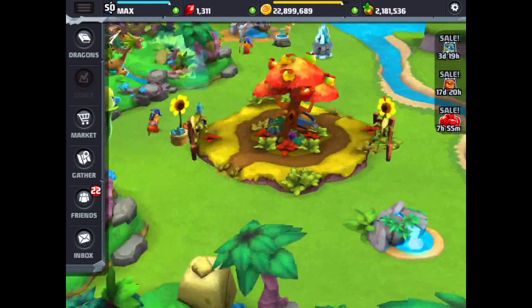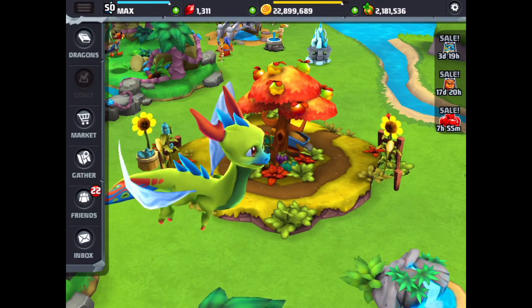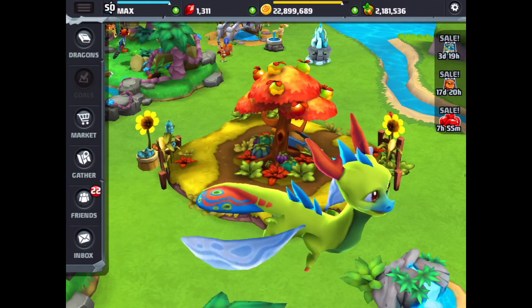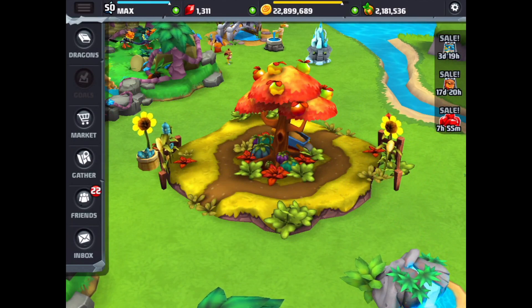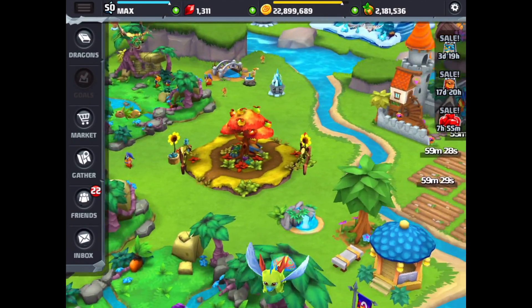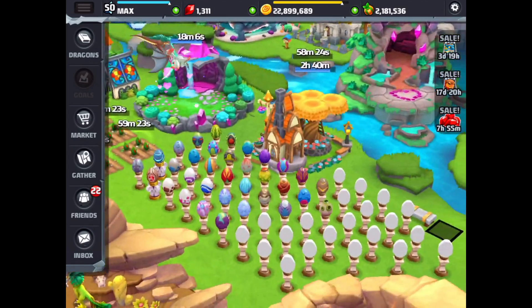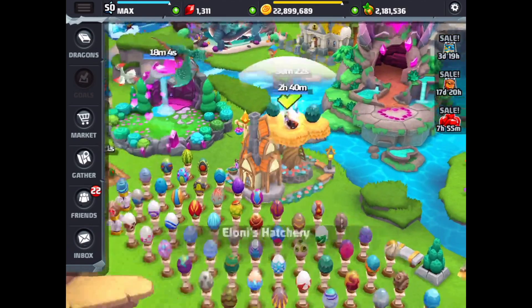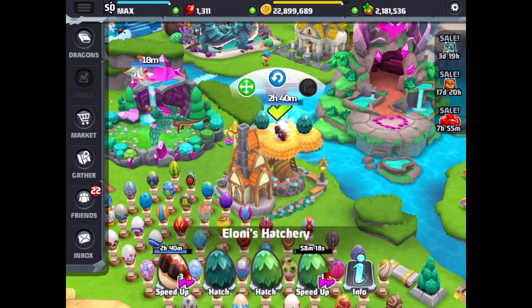And there it is — the new Bountiful Habitat. That looks pretty cool. It's a nice looking habitat with lots of fall colors, the oranges and the golds. I like this habitat. Let's go get our Bountiful Dragon and put it in the treat habitat — I've been calling it the Bountiful Habitat, but it's actually a treat habitat.